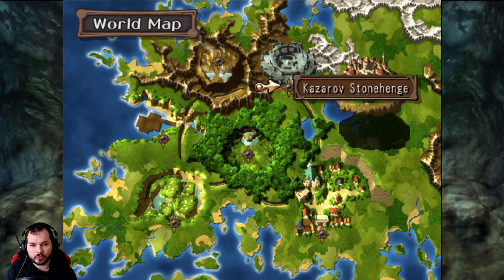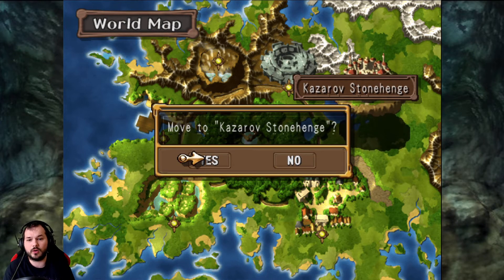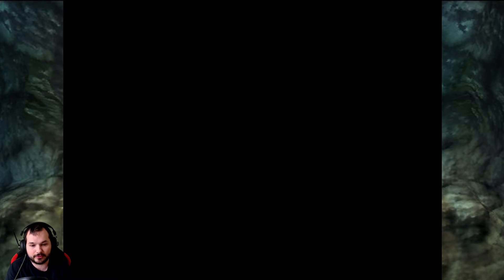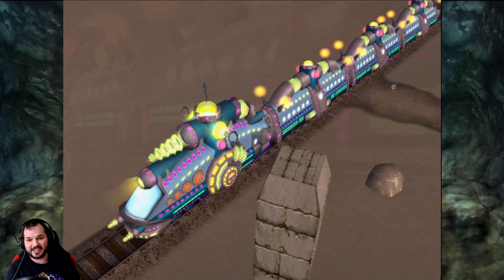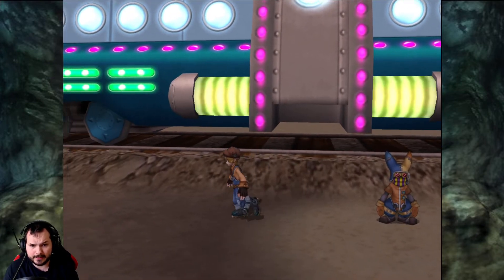Now what we're going to do is go to Kazarov Stonehenge, because we have all four of the crystals. And then I'm going to finally find out what we were doing this for — because, like I said last time, I completely forgot, because I'm stupid like that.